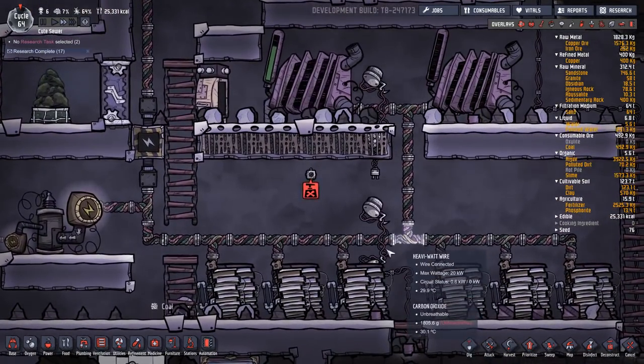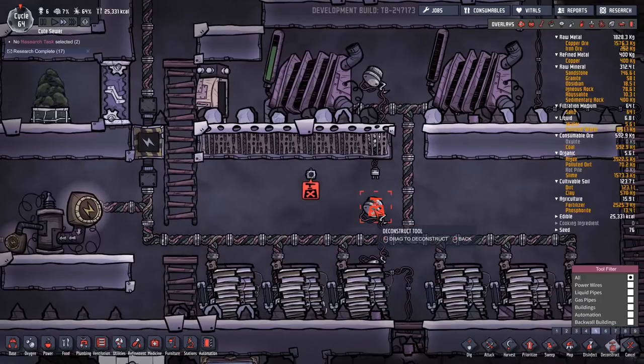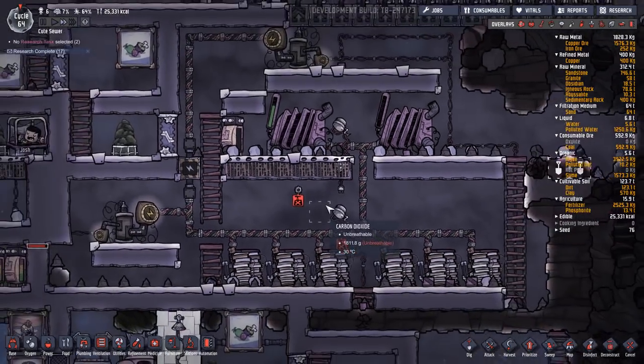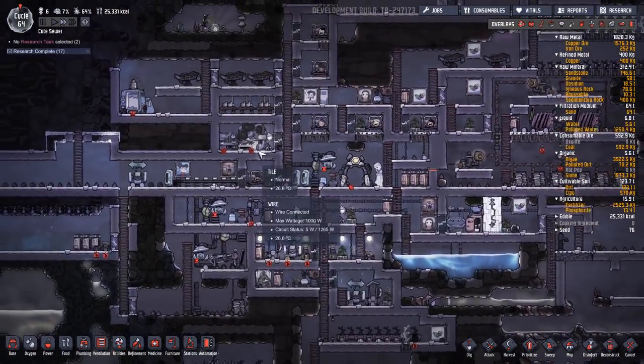There should be a disconnection here. Each generator should be hooked up to three batteries and three batteries alone. By just doing this I think we're actually making progress.